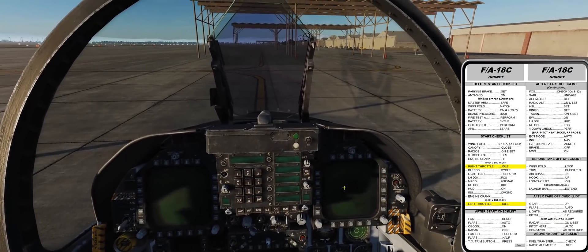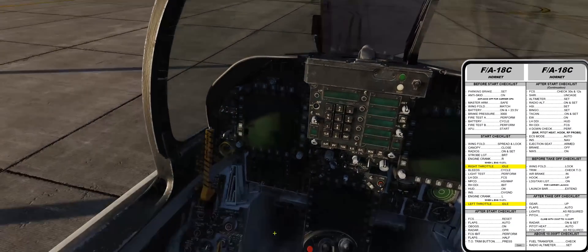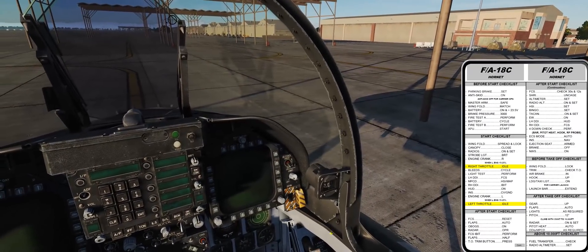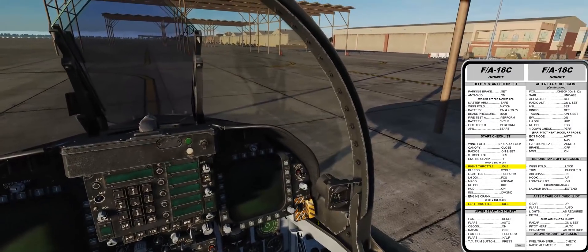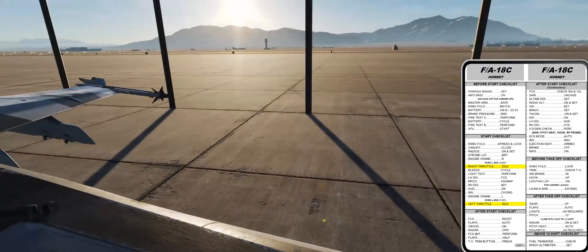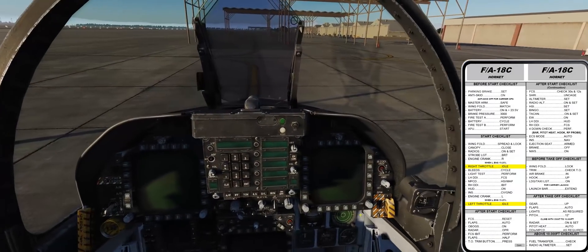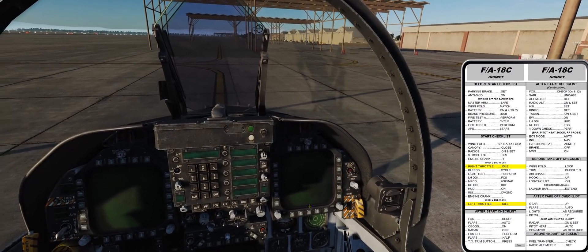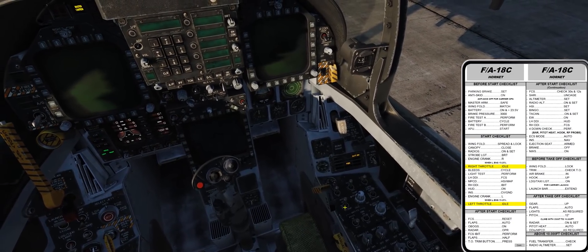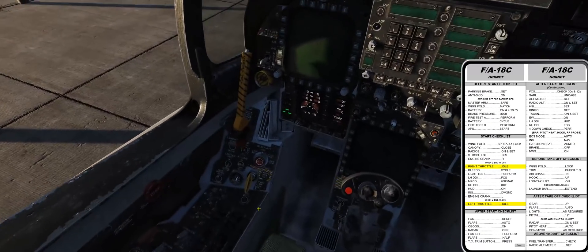Before start checklist: parking brake, set. Anti-skid, on — because we're at a field. Master arm, safe. Wings match, wing fold. Battery, on. Volts look good. Brake pressure, 3000. Fire test A.